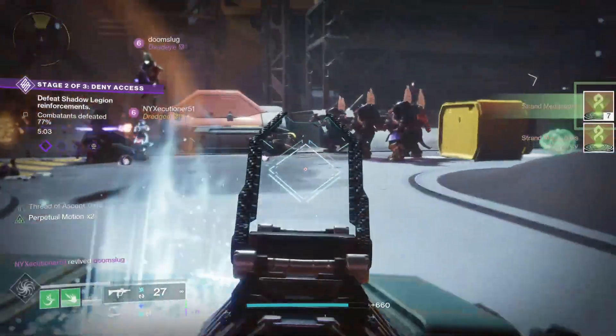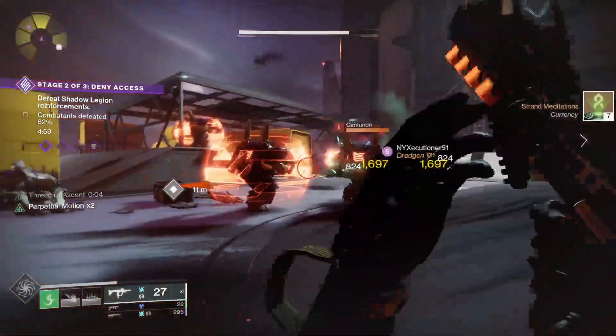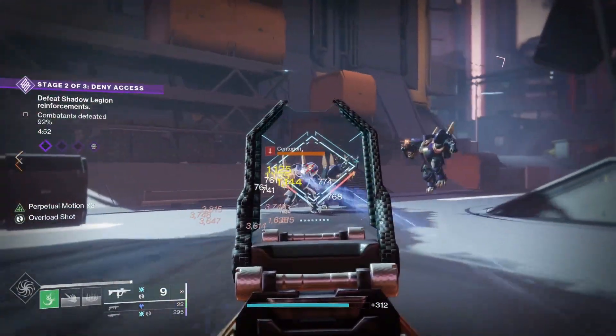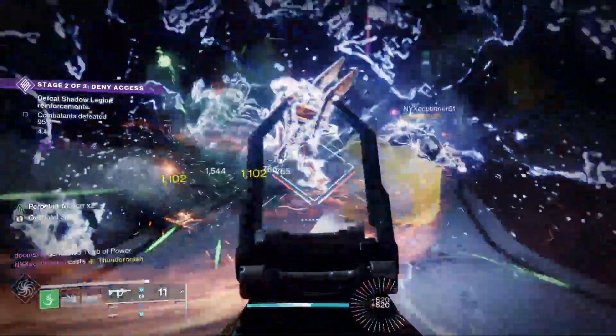You also get meditations by gaining the reputation to complete the powerful reward for Nimbus and by doing the Partition missions. The Partition missions are missions you can complete once a week, earning a pinnacle reward and 250 Strand meditations. To do these missions, you first need to do a weekly bounty to access the mission. Besides this, you can do patrols, public events, eliminating high-value targets, and clearing lost sectors.